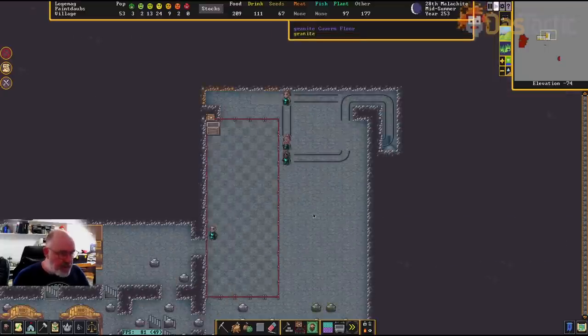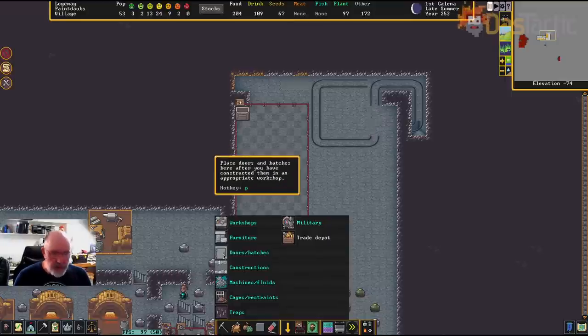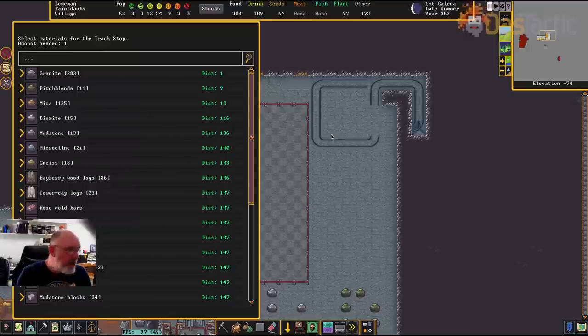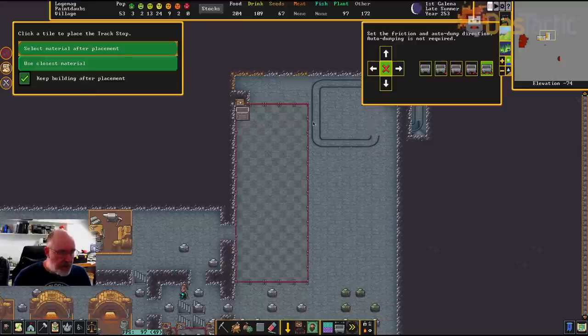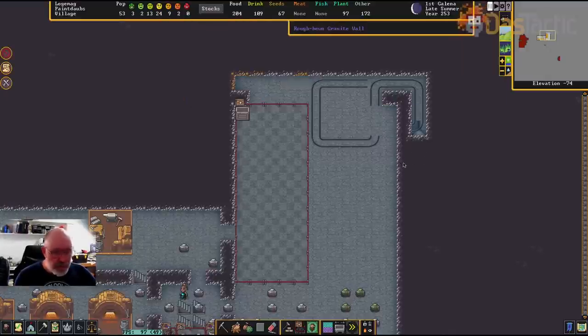We've got the same sort of deal happening down below. Going down to F8, I've been setting this one up as well. I want to dump here and load here, so I'll build another couple of track stops. The dumping one — no friction. The other one is for loading: made out of granite, no dumping, full friction. This will be our actual loading track stop.